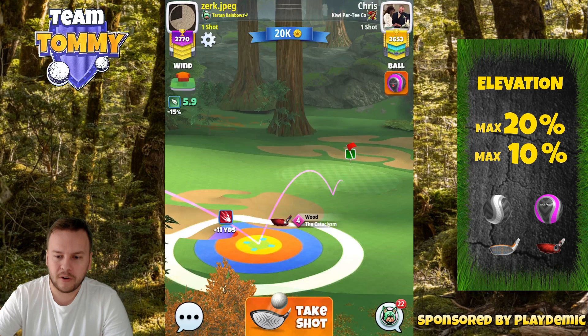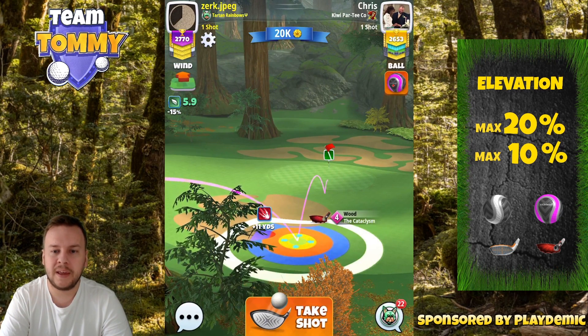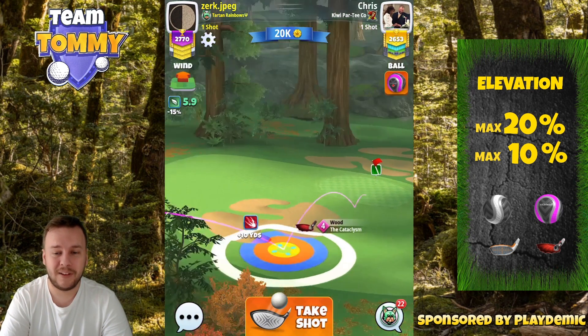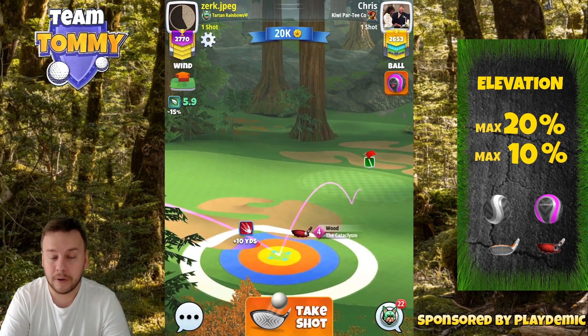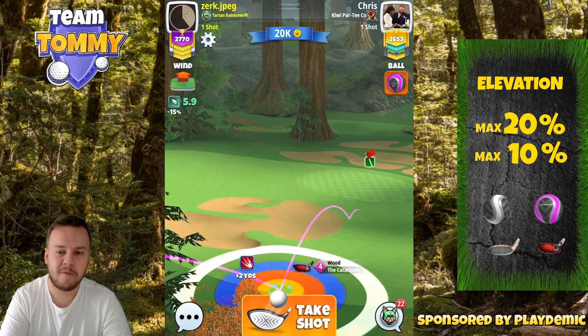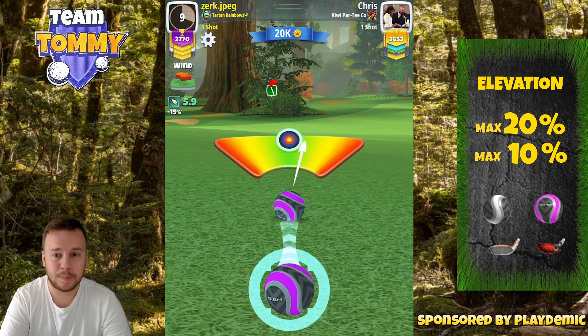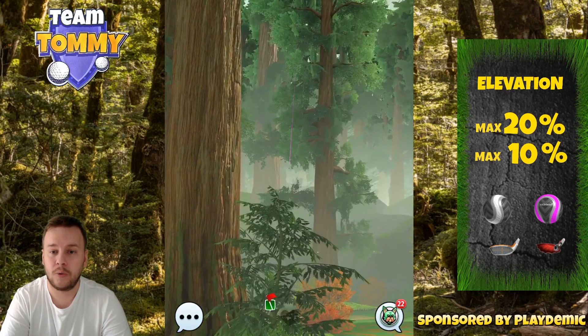Getting it down there on the fairway, the second shot is going to be with a wood club towards the pin. If you have a Sniper level 9 or higher, play with a Power 5 ball and use the Sniper. If you have a lower level Sniper, play with the Big Dog or the Cataclysm for more power. If you do play with a Power 3 ball, always use the Big Dog or the Cataclysm to avoid having to go with overpower.